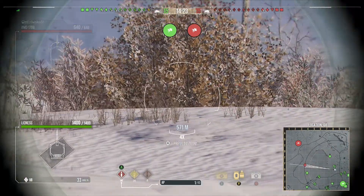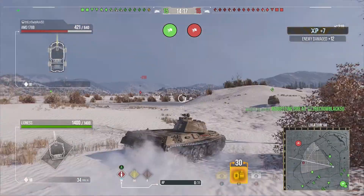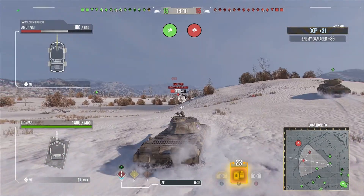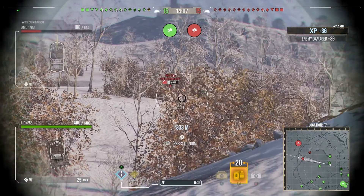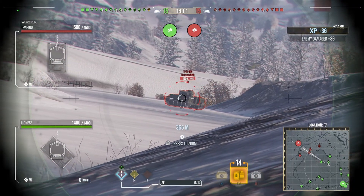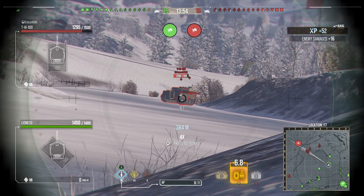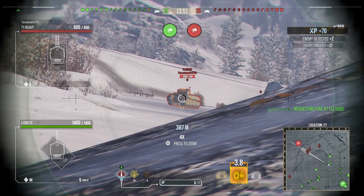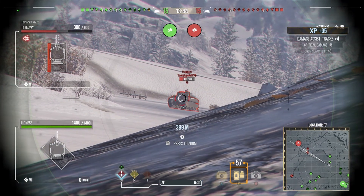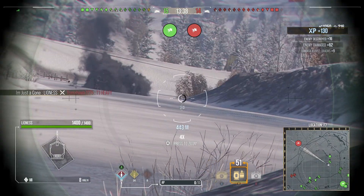We're going to get into some action right here — 6th Sense is going to allow us to hit some shots on this wheeled vehicle. You have 220 alpha and you start with AP; HEAT is your premium round. We got the first kill, and I had to put a lot of lead into it. We're in this rotatable position — I see none of our team is going up on the hill, and they have some heavies out in the ice. We spotted their T1 Heavy using just the camo net, not even much bush cover. We're going to farm this guy and take him out. First kill already — 1,250 damage.